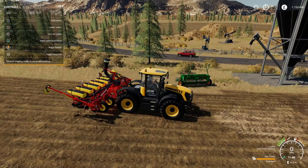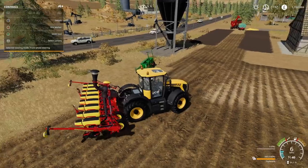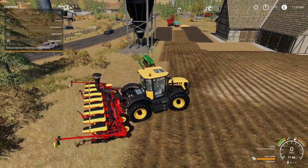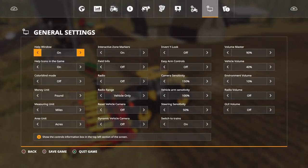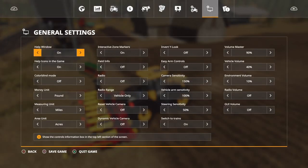We can get fertilizer out of the silo. It takes corn, sunflower, soybeans, sugar beet and cotton. Let's try it with a bit of soybeans, and we'll put the fertilizer worker on because I think it's just that silo. Buy seed, buy fertilizer.